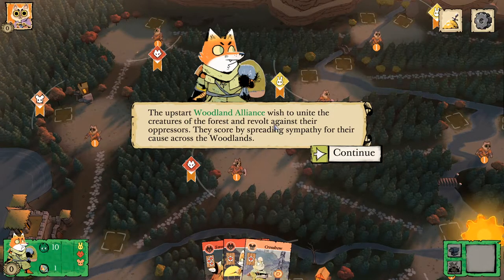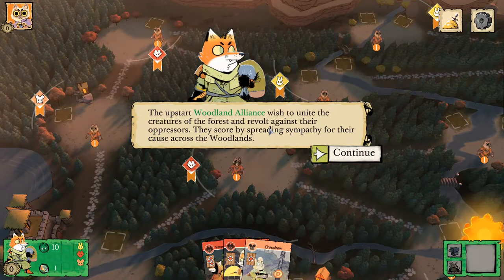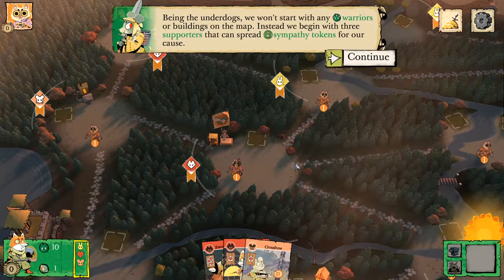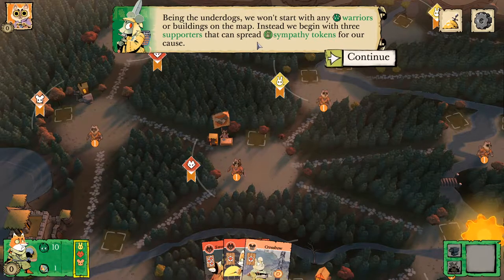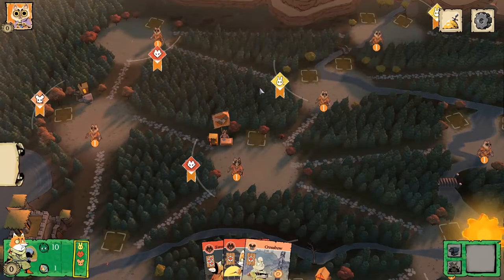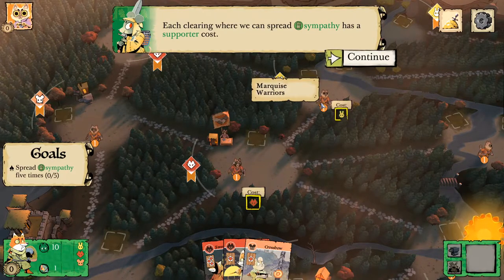The upstart Woodland Alliance wish to unite the creatures of the forest and revolt against their oppressors. They score by spreading sympathy for their cause across the woodlands. Being the underdogs, we don't start with any warriors or supporters on the map. Instead, we begin with three supporters that can spread sympathy tokens for our cause. Our goal right now is to spread five sympathy tokens.